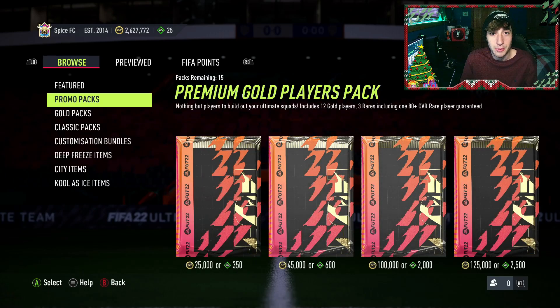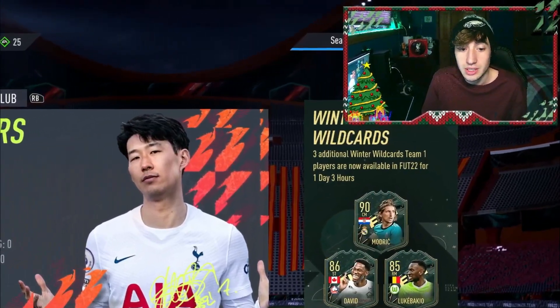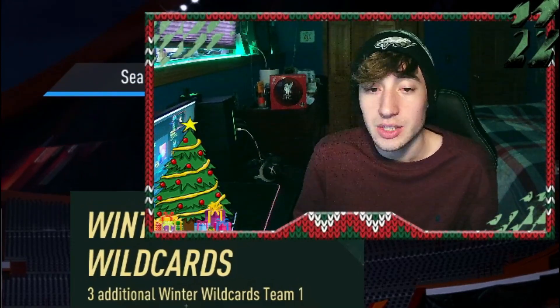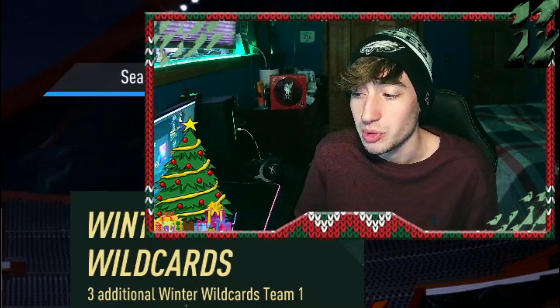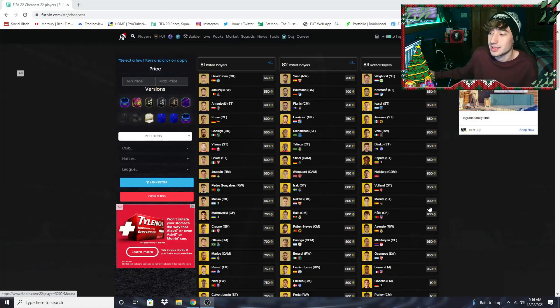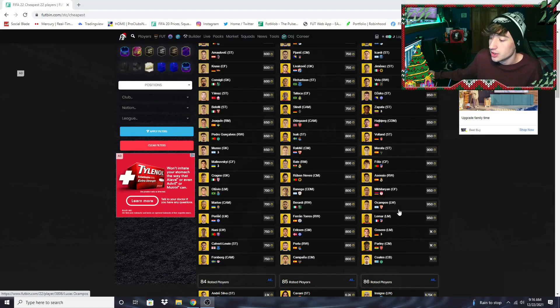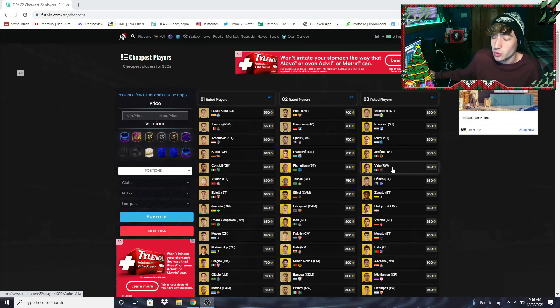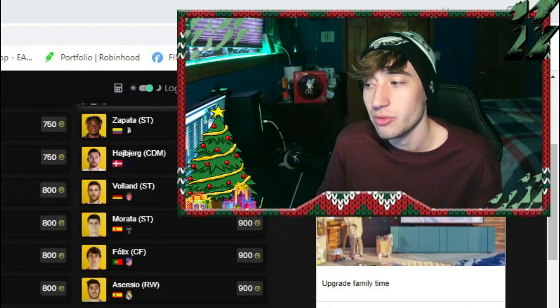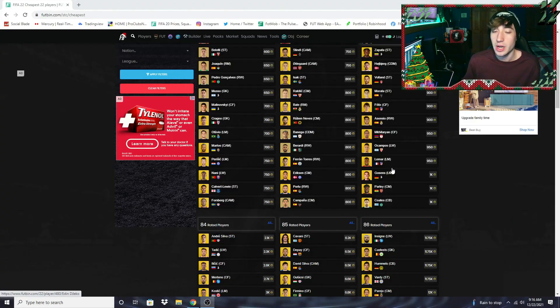We get basically 100k and 125k packs every day, so there's always supply coming onto the market unfortunately, and that's what's caused fodder not to move too much. The only thing that'll really get it to move is if we continue to get SBCs like the party bag requirements that need an 83-rated team — something everybody does that takes a lot of supply off the market. The only gold fodder cards I really like investing in now are the ones that go out of packs. We took a chance on Angelino — he didn't get into team of the week — but when we looked at Trent who went out of packs, those are the fodder cards that actually tend to move.